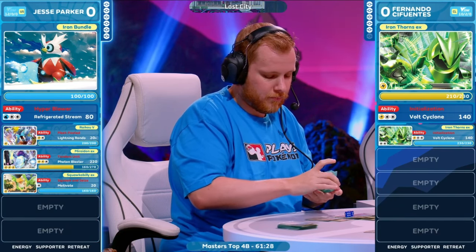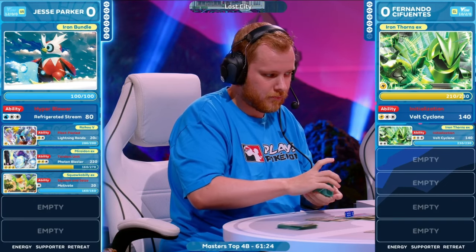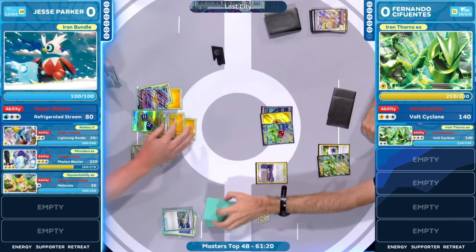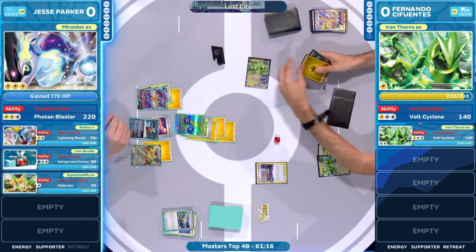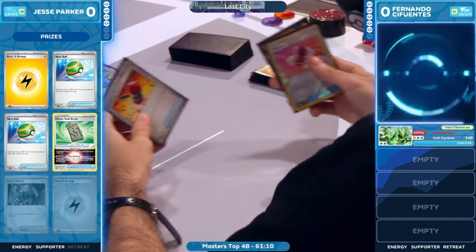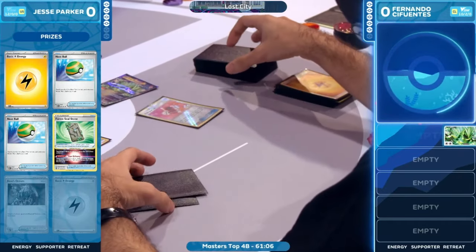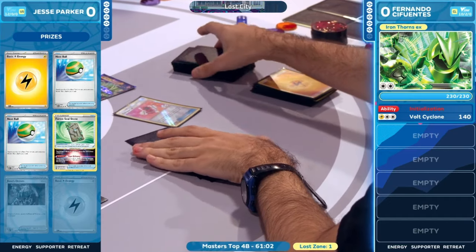Those two cards were perfect — it lines up so well. You preserve some of those hit points on the Mariodon, maybe it's going to stick around a little bit longer, and at the same time you have an attack for a knockout. You get some additional resources. That Iron Thorns EX is in the Lost Zone thanks to Lost City. We're switching right back over to Fernando, who's hoping to find a supporter of his own.